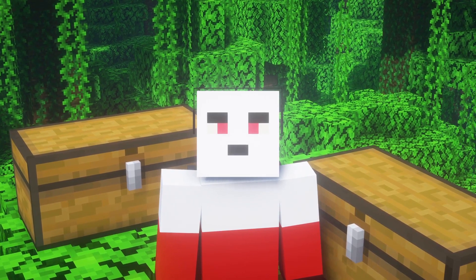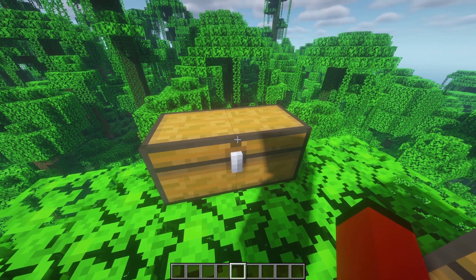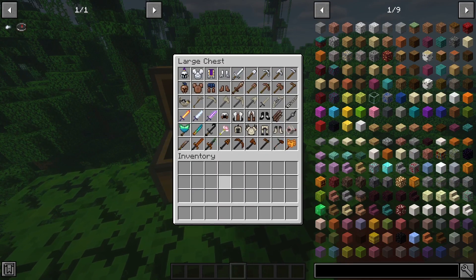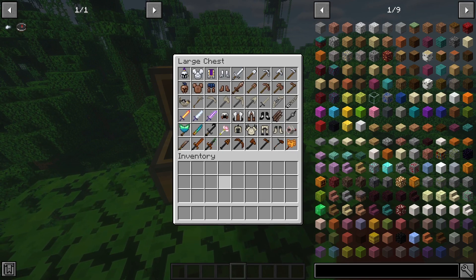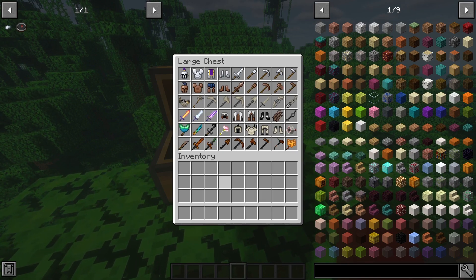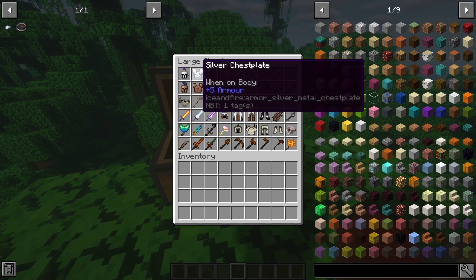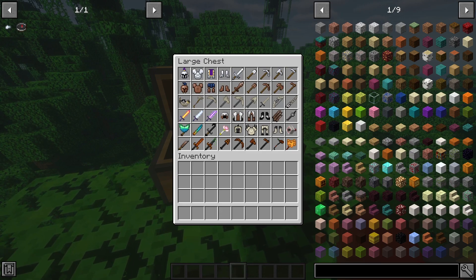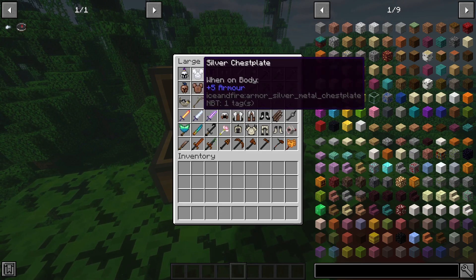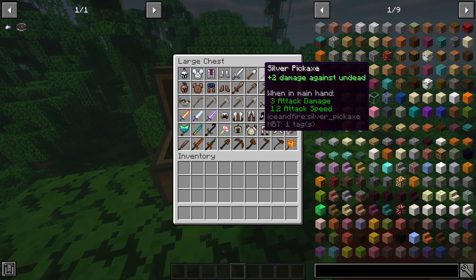Alright guys, we have the first chest right in front of us. If I click onto it, we have a lot of stuff inside — these chests are filled to the brim. To start ourselves off, we have silver armor. Silver armor can be found by mining silver and then making silver ingots, and it has extra damage against the undead.